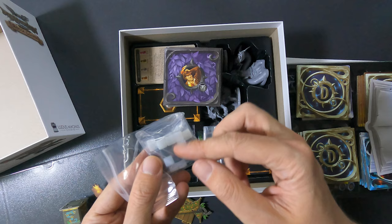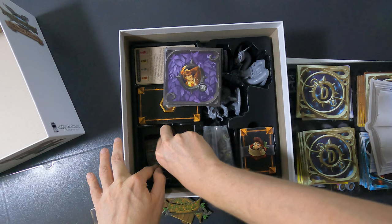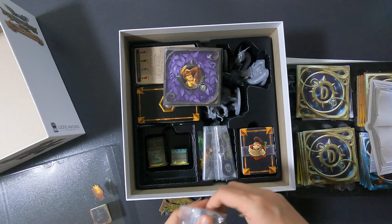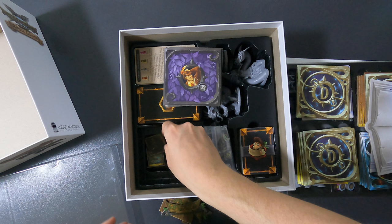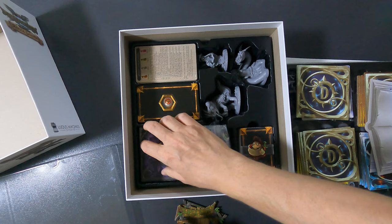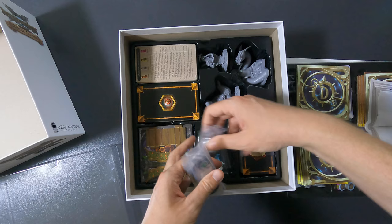Then here you have a baggie of all the tokens, and these are the other two parts of the bridge. So this goes in here - I'll take this out for now, this one goes there, I put these two on the side together with the idol. Put this next to it, and this on top, then put the tiles back there, and then the bridge stuff.